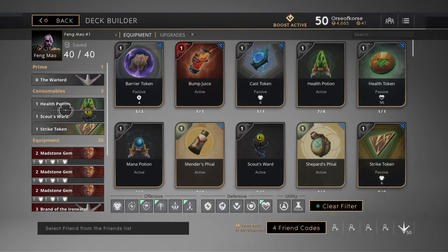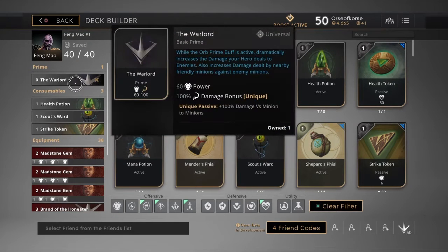He's a very versatile hero, and it's really showing here. But let's go ahead and get into the deck build — I'm not going to just rant. So we start off with the Warlord, which gives him 60 power and a 100% damage bonus, which is always good. Fang Mao's that assassin type character — you want him to hit hard.